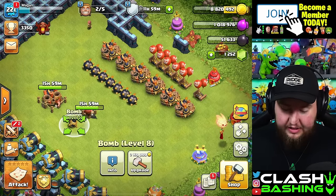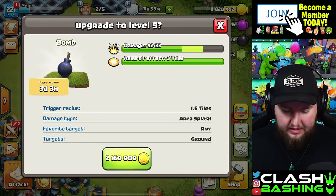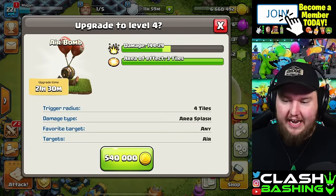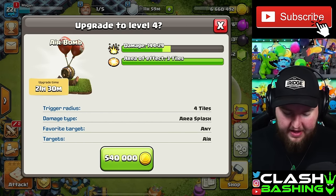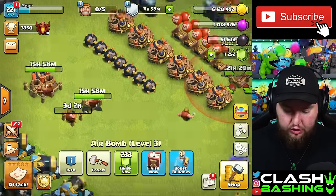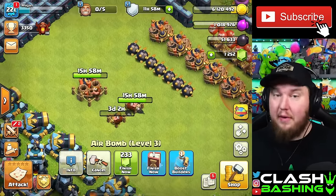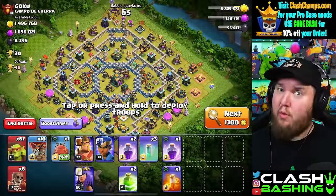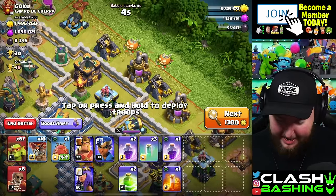Those few things are done, so let's upgrade this little bomb up to level nine — three days. I noticed this air bomb is only level three so we definitely need to grind on this air bomb — 21 hours. We'll pop off two builder potions to finish these up and then grind out some more traps and see how many we can get done today.